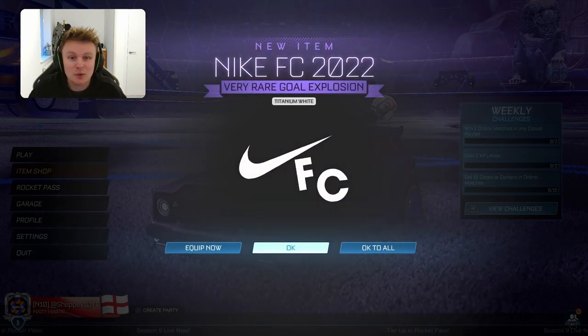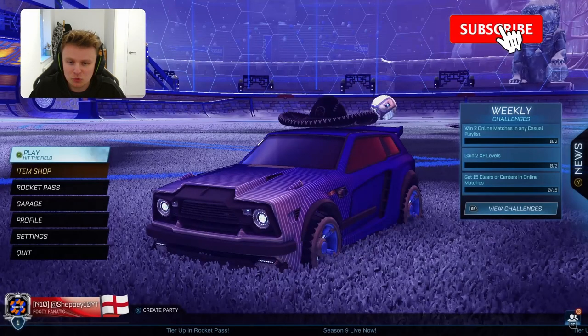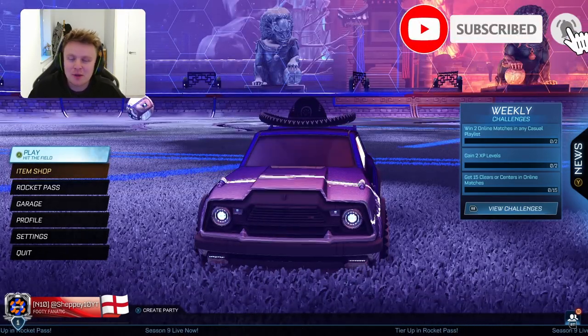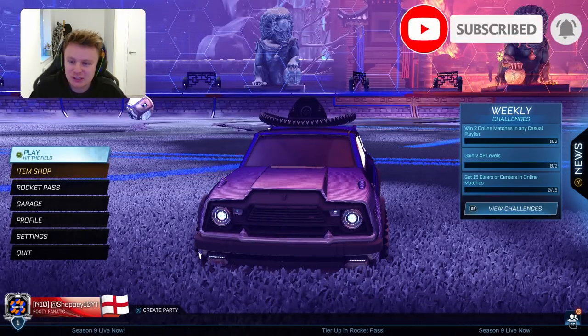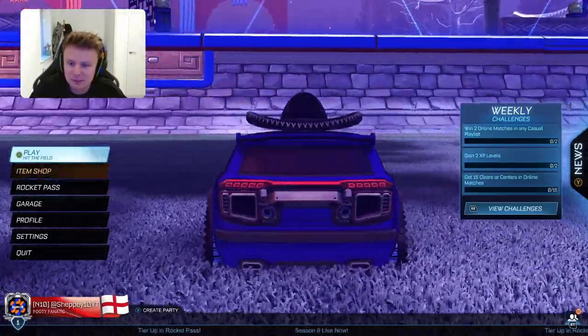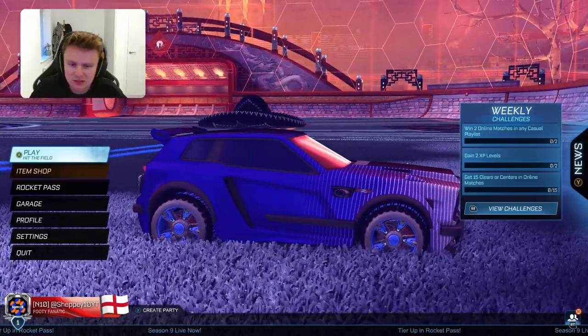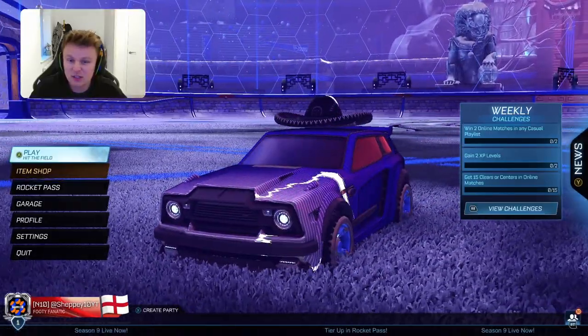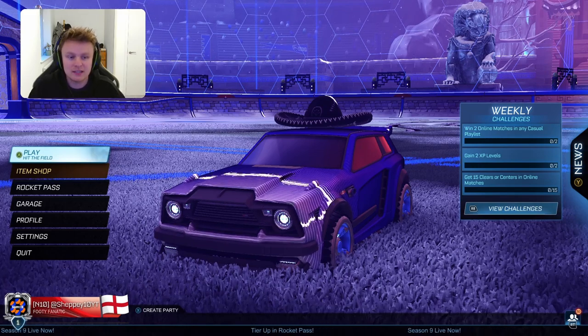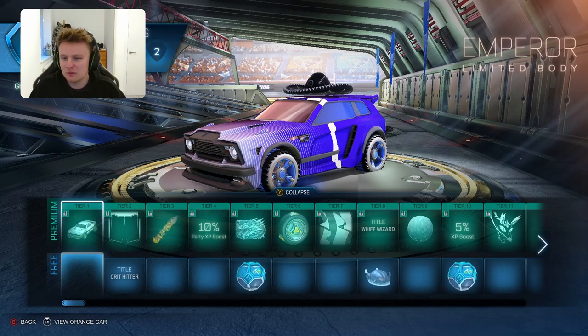Then you have the Nike FC 2022 Titanium White, a very rare gold explosion and an import drop there as well. We should have a new drop opening coming out soon so make sure to check that out. Now looking at the map, that is a pretty cool map there by the looks of it already. We're obviously in the snow side at the moment and then it's obviously going to be less snowy on the other side, but we'll look at the map closer further on in the video. First we'll have a look at this new Rocket Pass.